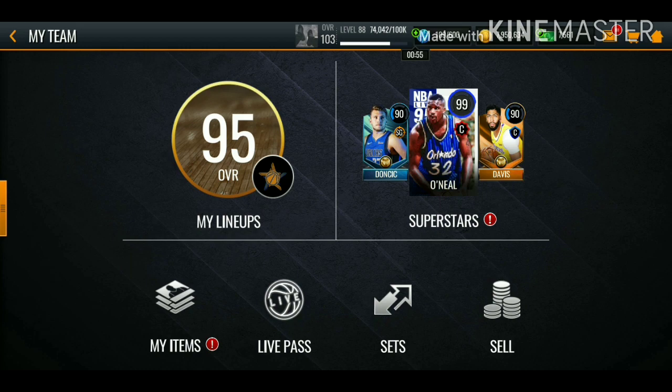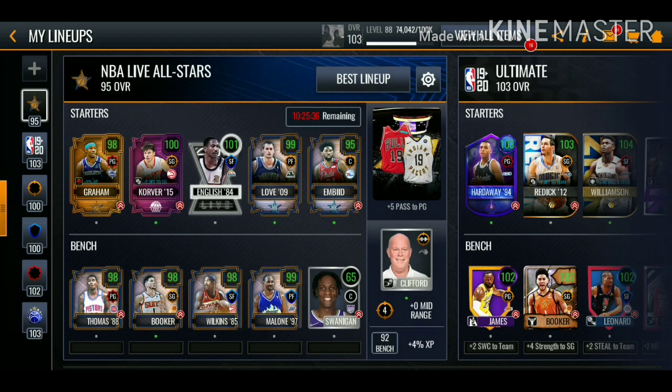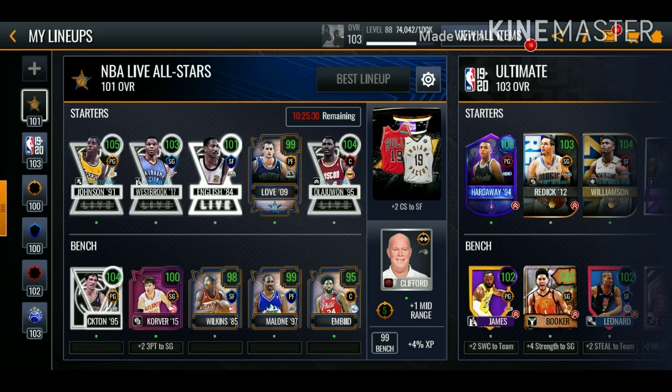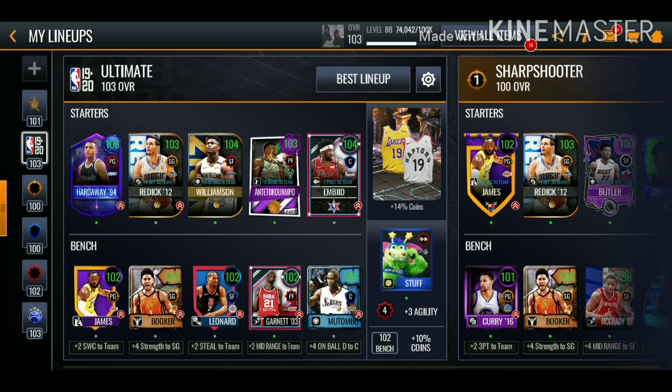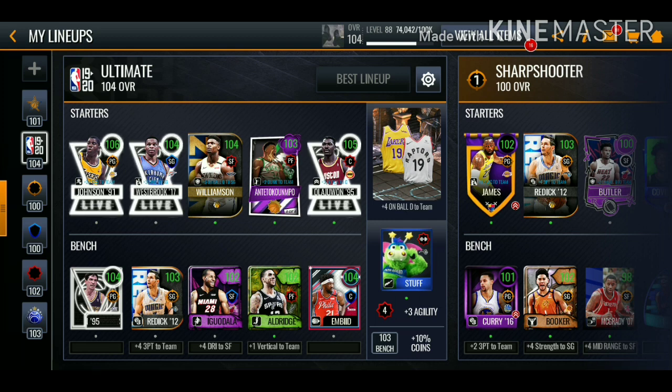Now we're going to go over to our team and update our all-star lineup and our ultimate lineup. We're at 101 overall on the all-star lineup, so we are going to be able to get the 105 overall master. We then update our ultimate lineup and we do end up hitting 104 overall. Our team is looking stacked - I might do some gameplay with this new lineup, but first we're going to be opening up some reserve packs.